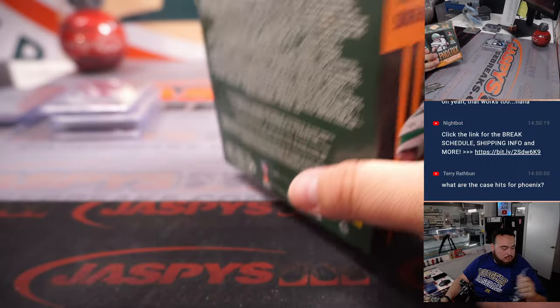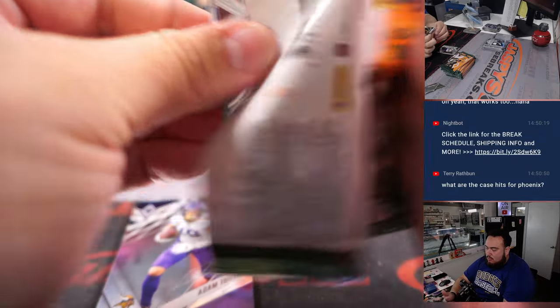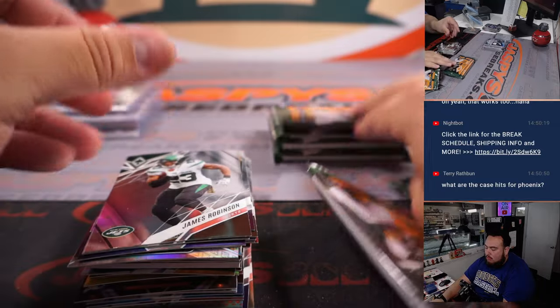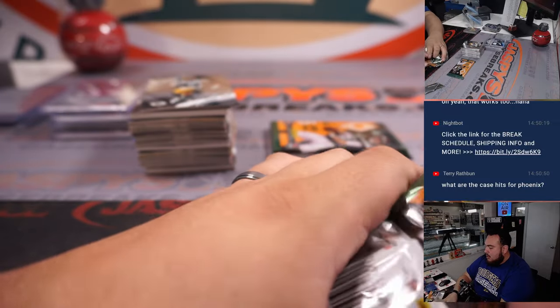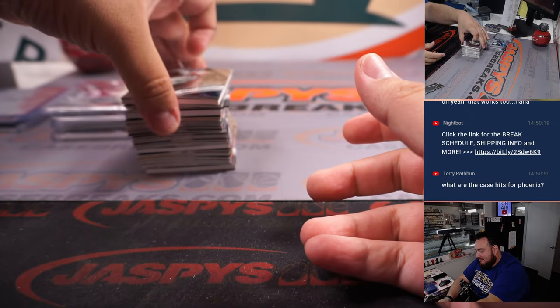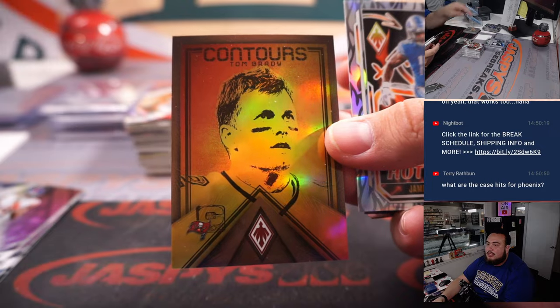All right, last one here. Do you have a Jolly Rancher? Yeah, those are Joe's — thanks. Wow, Joe brought something in. They have some thick decoys. I like the inserts this year — yeah, they look really nice, those are cool. Contours, little Brady.